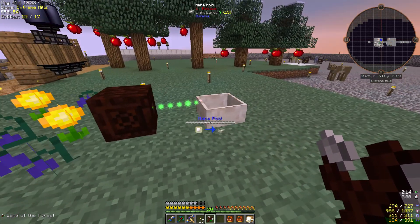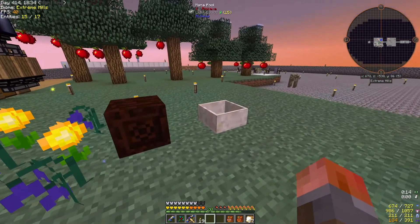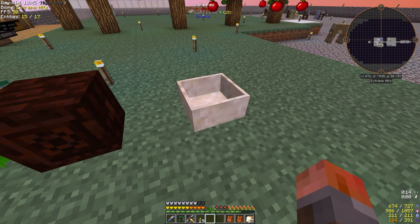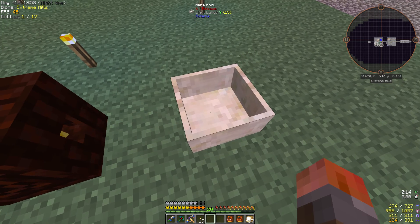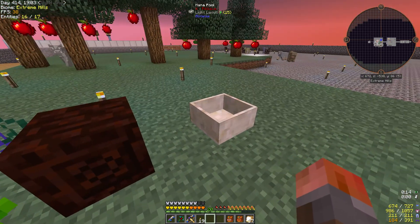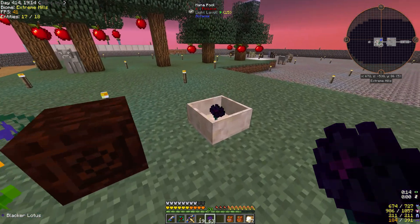We get a lot faster mana generation later. We do get these black lotuses from our mob farm all the way over there, and we can use these to generate more mana. However they don't work if the mana pool is empty, which is a little odd. So I'm going to have to wait for it to have even a tiny amount of mana. For example, if I drop this in and it doesn't have any mana at all, nothing should happen — and yeah, nothing's happening.